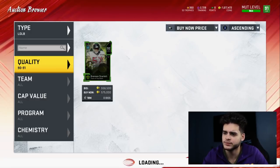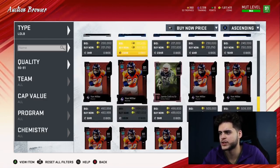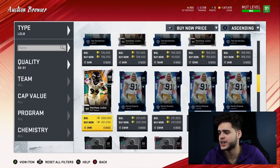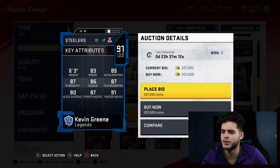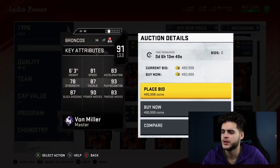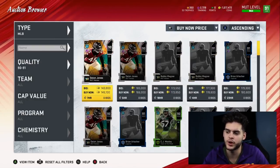At outside linebacker I'm personally not a fan of this position so far this year — nothing too great. It comes down to Khalil Mack and Von Miller, but for the price I'd probably just stick with Von Miller because he's free if you did the series master. If you didn't, wait for outside linebackers — they're crazy expensive and I don't really like any of them. I personally want a zone one with decent speed and height, but they don't currently have something like that.